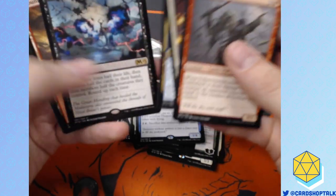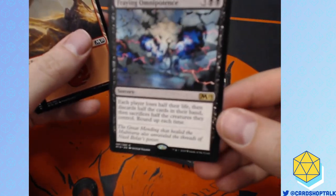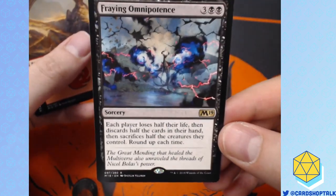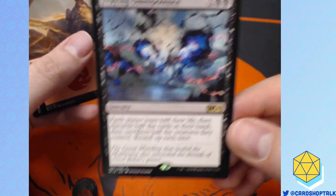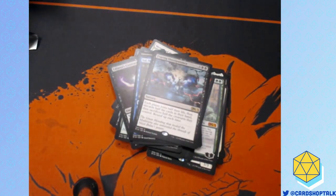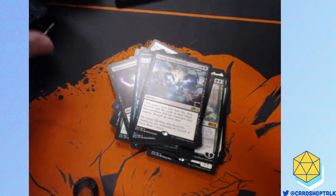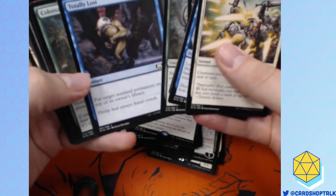Volley Veteran. And Fraying Omnipotence. This card looks really good in foil. Fun fact — in Two Headed Giant, it kills everybody. Two Headed Giant rules say you have to have a winner, so that would cause you to go to the next game. The more you know.